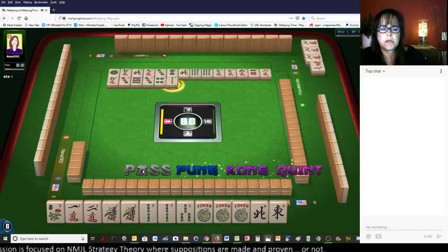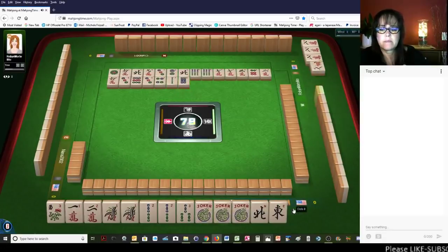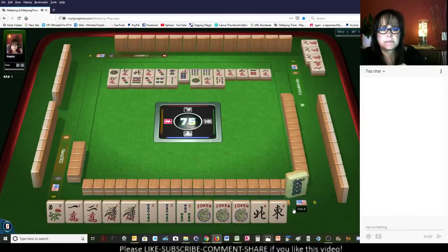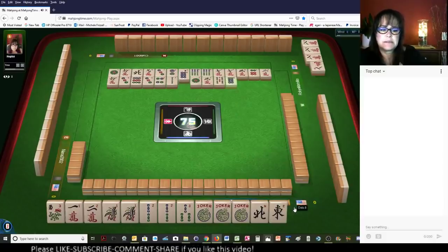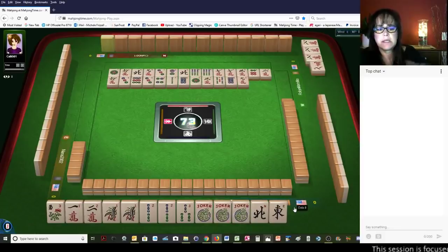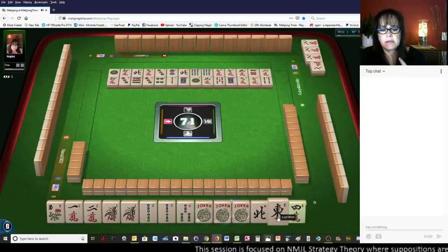2 bamboos, we're going to pass on that. 8 dots. 1 dot. We could play the 1, 2, 3 kong hand — the 1, 2, 3 kong hand in bams. There are no 3 bams out yet. 7 characters. So that is an option for an exposable hand. Let's get rid of the wind.